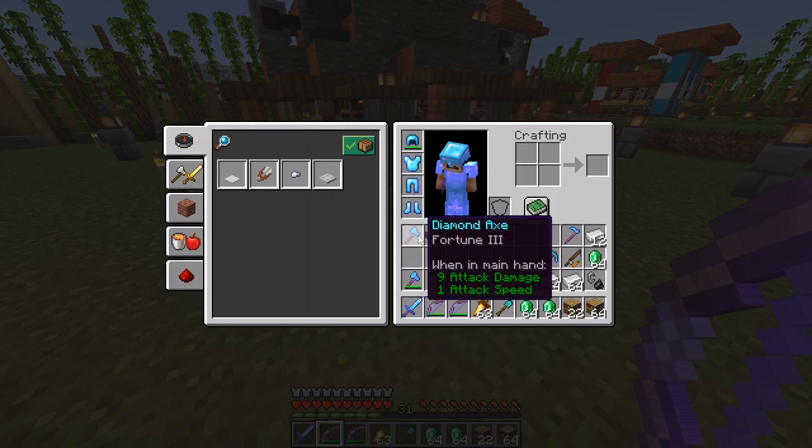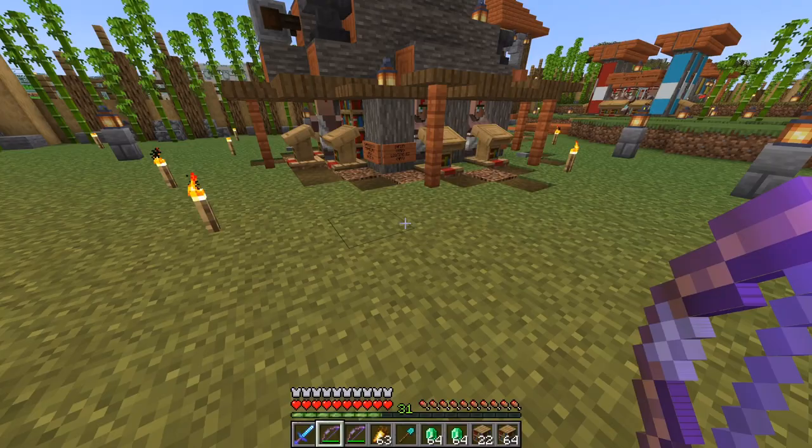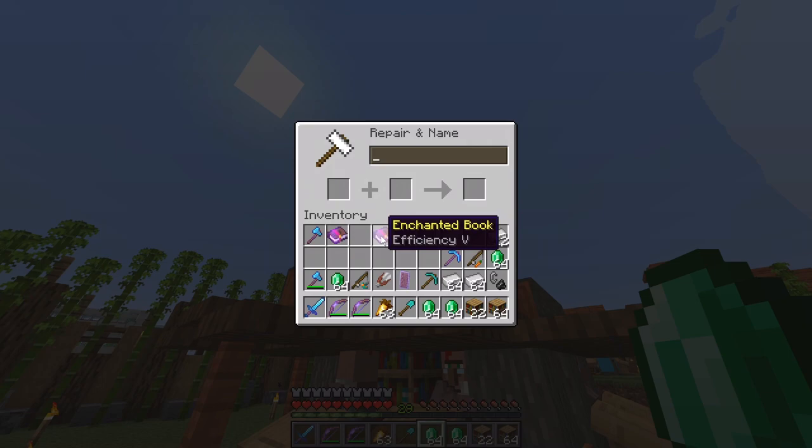Let's start with the diamond axe — it has Fortune 3 which isn't really that useful for an axe, so we'll upgrade it with Unbreaking, Mending, and Efficiency 5. I'm also going to add Smite just because I might encounter undead mobs. The best way to do that: go to an anvil, put two books together, and check the enchantment cost. It costs two — already pretty good. Sometimes if you put them in the wrong order it might cost more; switching the books around can save levels. Then get Smite 5 and combine all the books first.